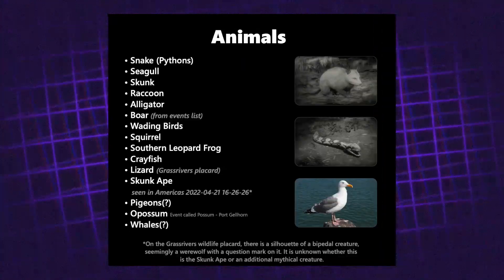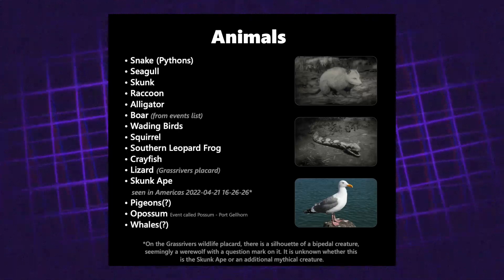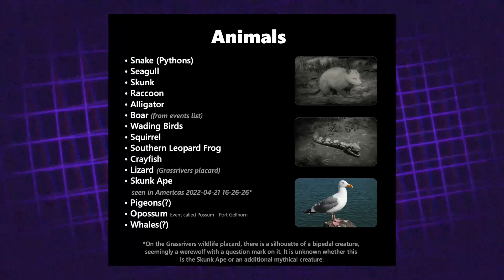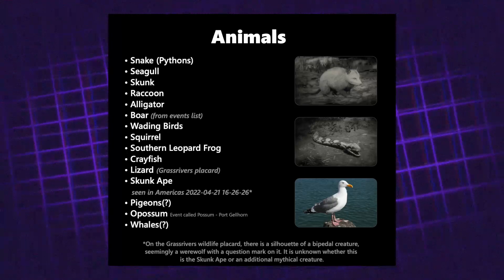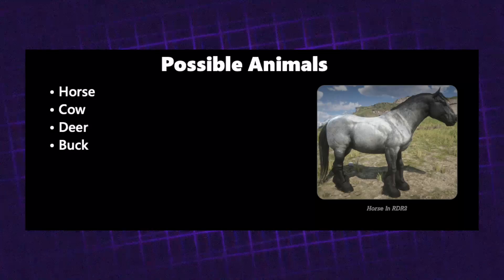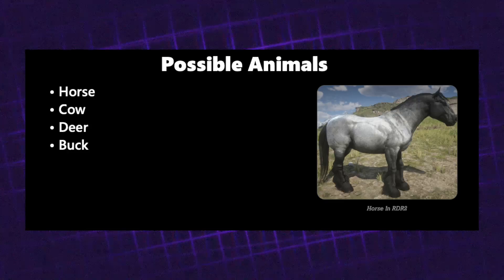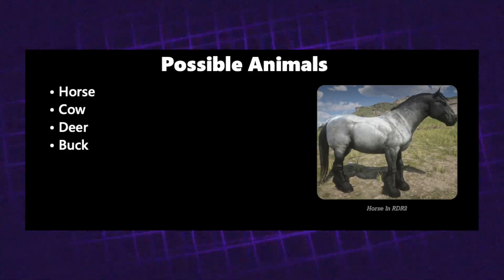Next is animals. From the leaks we saw: snakes, pythons, seagulls, skunks, raccoons, alligators, boars, wading birds, squirrels, southern leopard frogs, crayfish, lizards, skunk apes, pigeons, possums, and whales. There are also possible animals including horses, cows, steers, and bucks. I think horses will probably make it in — knowing how much time Rockstar put into the horse mechanics in Red Dead Redemption 2, it makes sense to carry those over into GTA 6.